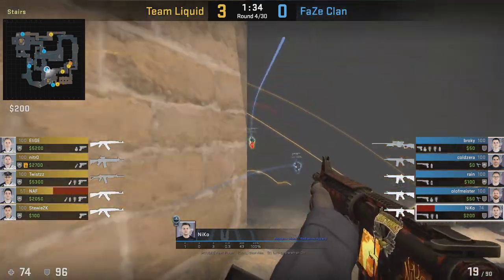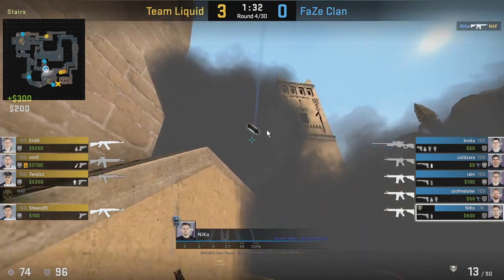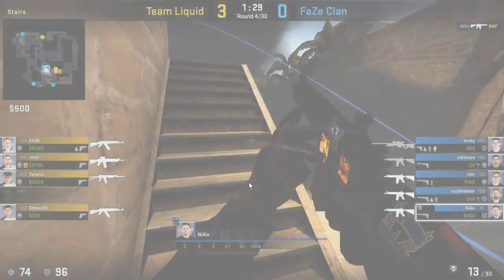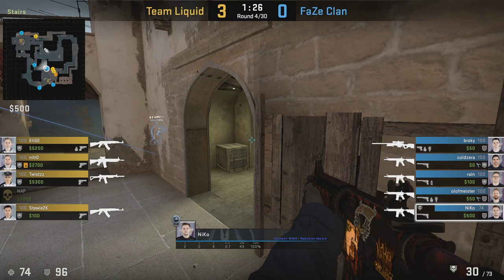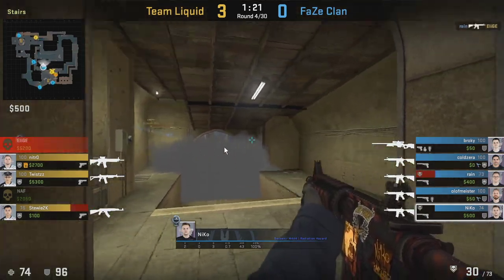Here's a reaction to an A exec. Niko throws a nade towards the palace area since it's very common for a player to be there during an A exec. He also throws a flash for his player at default, who can use it to fight if he wants to. He drops a smoke towards the bench area because it's common for CTs to fight behind it. But notice what Niko does instead — he waits towards the middle area, because it's very common during an A exec for a terrorist to be lurking around middle. Brokey is also waiting at the window to spot where the mid lurker is, because you want to take out the mid guy before worrying about the A site — if he gets kills on you at connector, the round is basically over. They make sure to clear out middle before dealing with the A site retake.